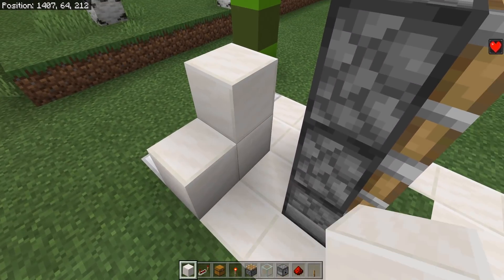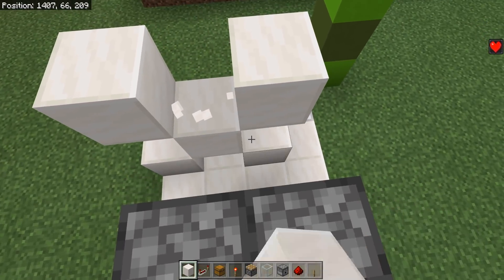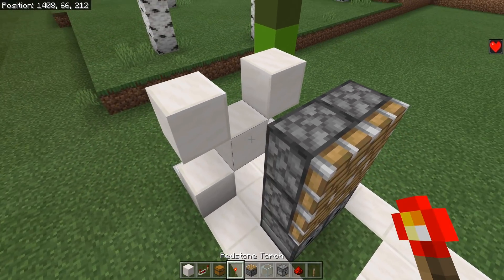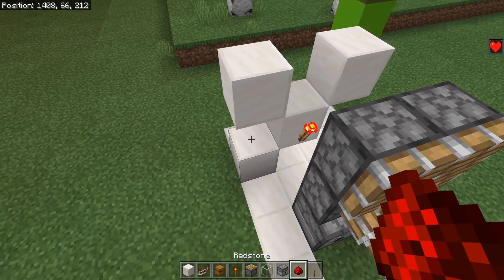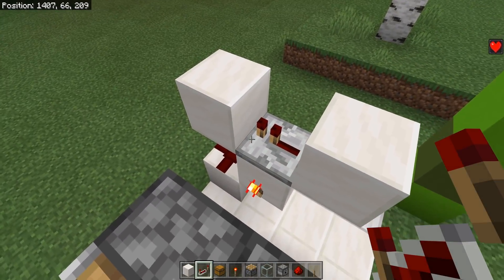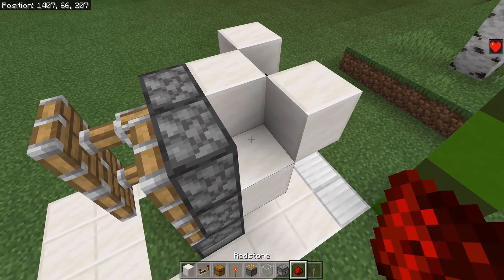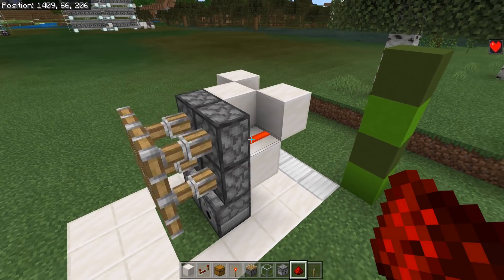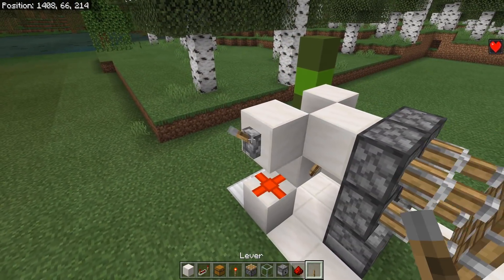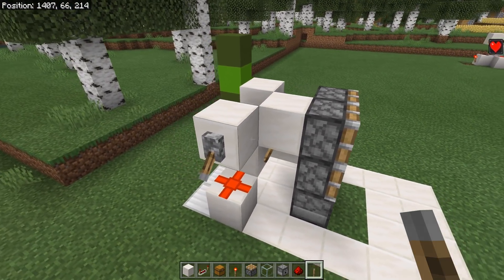We're now going to swing around to the backside and place in some blocks in this general shape right here — it's kind of like an X, but it's missing the lower block in the corner. So go ahead and place in those four blocks, place in a redstone torch right here, redstone dust right there, and a repeater facing into this block. You now want a block to the side of that torch and one above it, and then finally one piece of redstone dust right there, and that should start clocking the entire system. Go ahead and place a lever on the side of this block, and that will turn off your entire redstone clock.